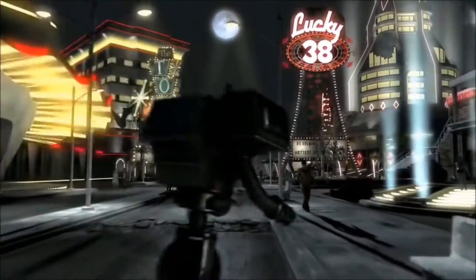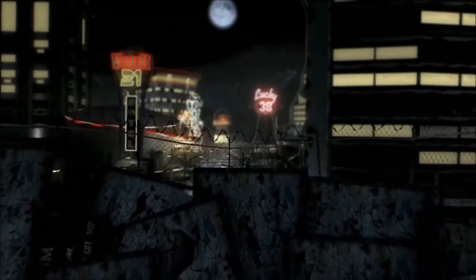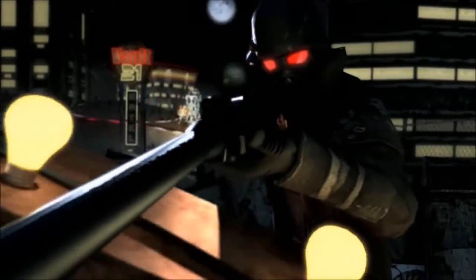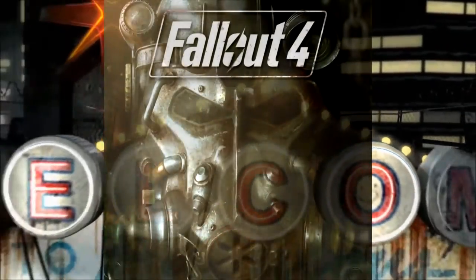Episode 11 of Wasteland Weaponistics. This episode is about the Anti-Material Rifle. The Anti-Material Rifle was first introduced into the Fallout universe with Fallout New Vegas, and at the time of making this video, it has only reappeared in Fallout 4 through the Creation Club.